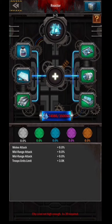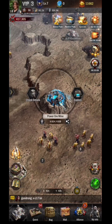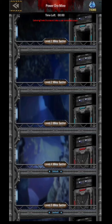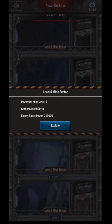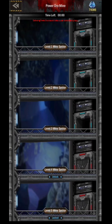For non-spenders and small spenders, you can start collecting power ore from the mine after castle level 10. There are several mine levels, and the higher the mine level the more power ore you can collect. You have to unlock the levels one by one starting from the lowest, explore and win to open the next level. Keep in mind you can only mine once a day, so don't forget to mine every day.